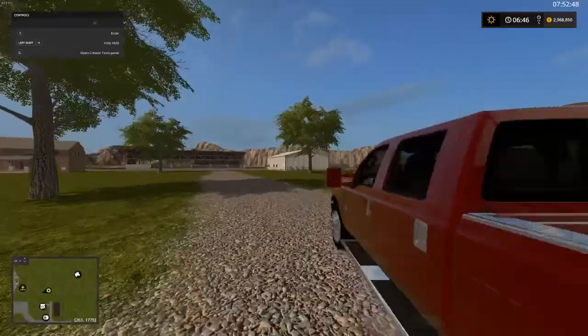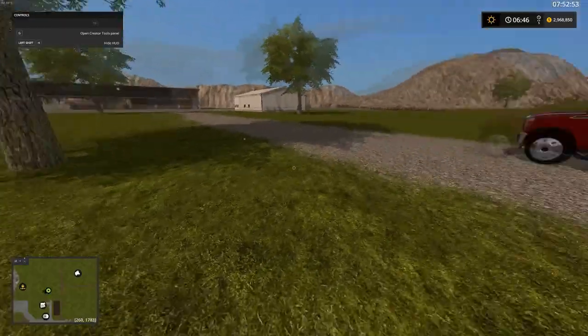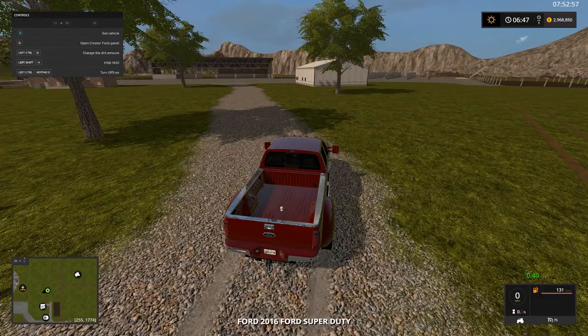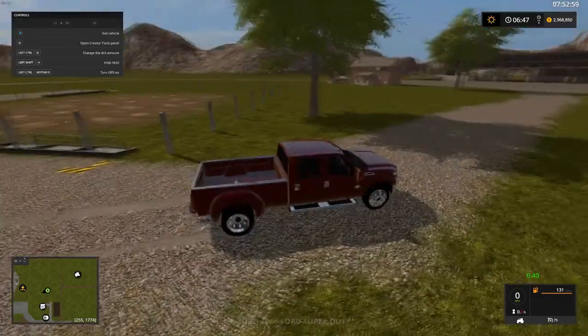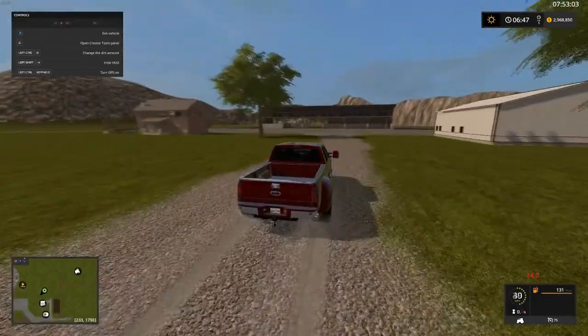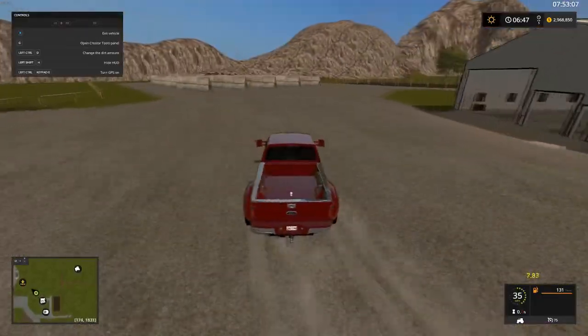The grass textures have not yet been added in — well, the paint has been but there's no actual grass to cut yet. That's going to be added in at the very end. All this area is done. The cows are over here and the sheep are going to be over here on the right-hand side.